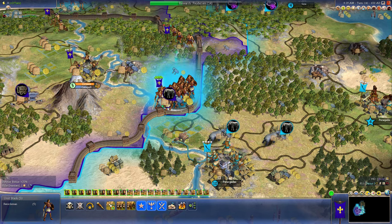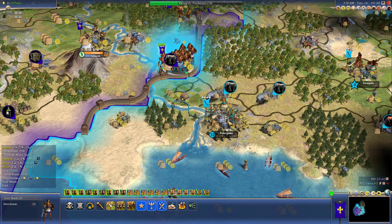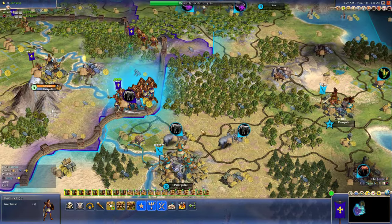Hello and welcome back. We're taking on our neighbor here, Darius of the Persian Empire. As you can see, he doesn't have feudalism yet. He's got his immortals, which are horsemen, but he should be pretty easy to take out. They don't have longbowmen yet. So let's go ahead and do that.